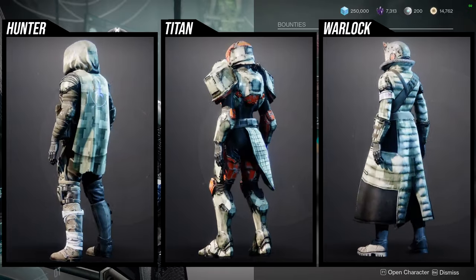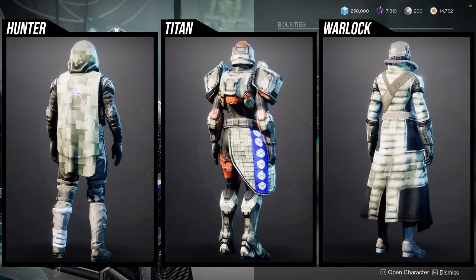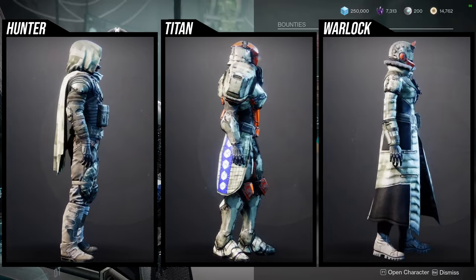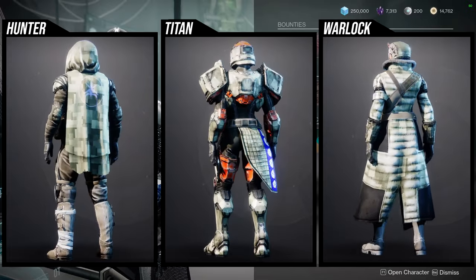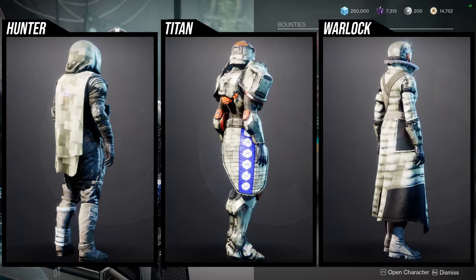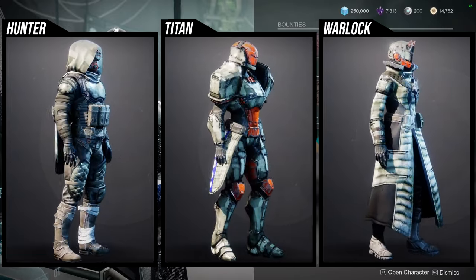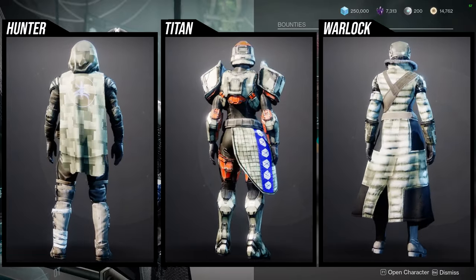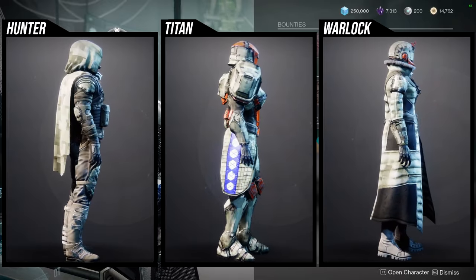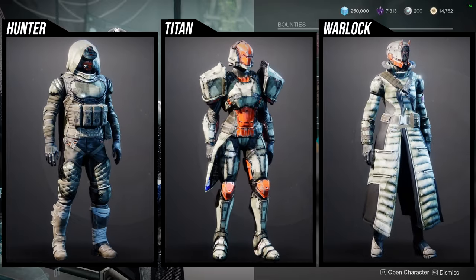For the titans, I think everything but the mark is super dope because the helmet you can change the color of. I specifically say that because the other armor pieces that have that same look don't have the ability to change the color. The chest piece is okay. The boots and the arms, I think, are the coolest parts. Warlocks — I think the chest piece is super dope. I think the helmet is really cool. And the arms and the boots are kind of boring, but if you want to go for a tactical or just a regular human look, regular boots and arms are going to be really cool.